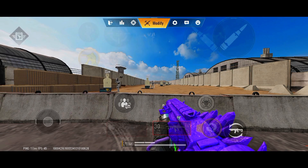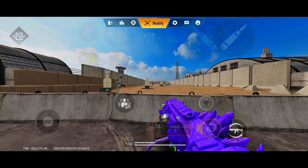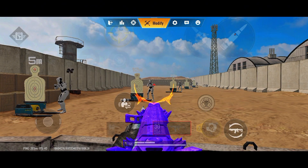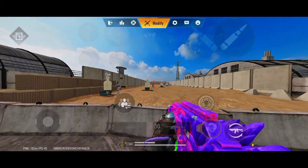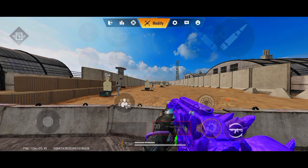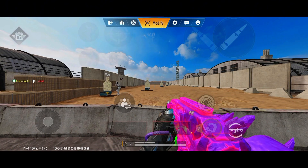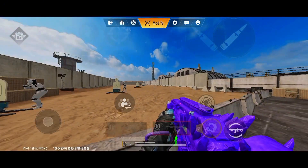What's up guys, in this video I want to explain what ADS and Hip Fire mean. ADS is naturally aimed on the sights of the weapon. What ADS means is that if you go ahead and click on the scope button, you are aiming down sights at the enemy before you go ahead and fire. And Hip Fire means you go ahead and shoot without aiming — you shoot from the hip position.